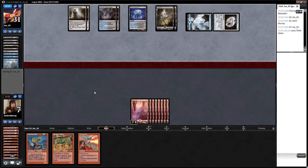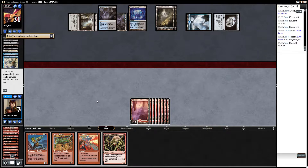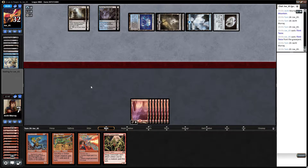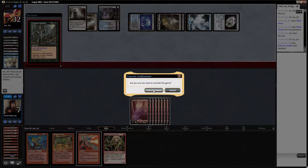It's possible that they might deck themselves — these decks are not known for their multitude of win conditions. We've already removed two Anglers. We might be able to Pyroblast a Curse of the Bloody Tome if they have one of those in their deck somehow. But no — they have this, so yeah, we can scoop it up there.